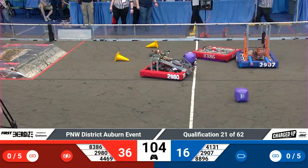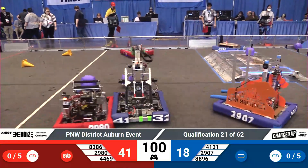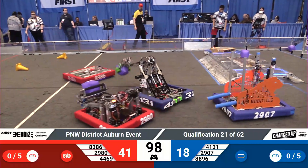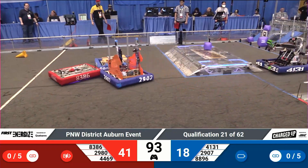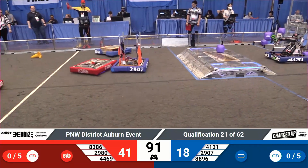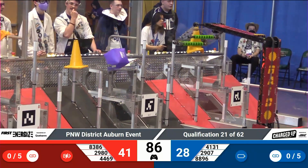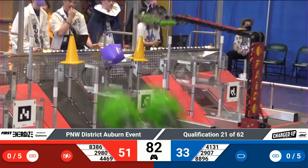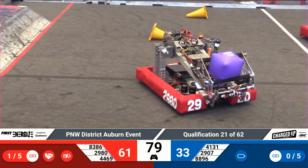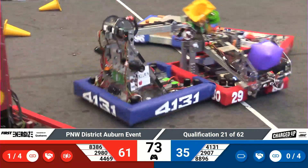4469 slams into the front field gate. 4131 is now being sandwiched by 2980 and their alliance partners 2907, but the Iron Patriots get clear. Whitney Island Wildcats 2980 also moving around the center of the field — they've got a cube in their possession but have yet to do anything with it. 2907 driving around the field, and it looks like they could be the culprits on some of these flags with those pool noodle protrusions. Our referees will let us know what the official ruling is later.